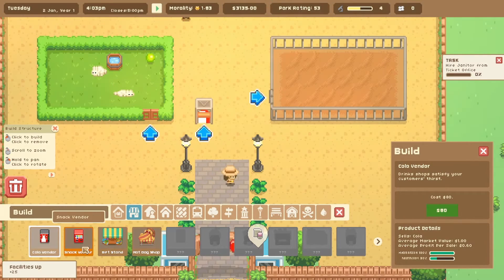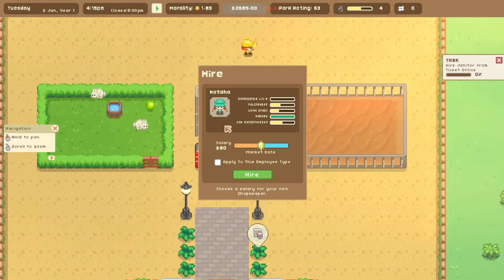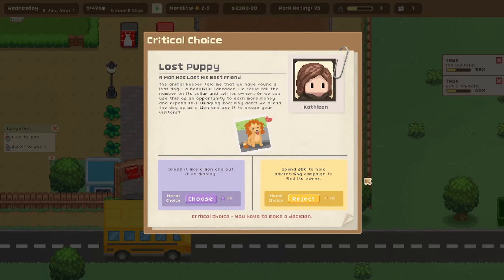In the shops we've got facilities. I want to build a cola vendor right in the entrance and a snack vendor. How about a gift stand right in the center too? Again, we're going to pay top bucks to keep politeness and job satisfaction higher. This is one of my favorite parts of the game — you get to make choices that change the outcome of your zoo.